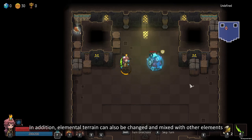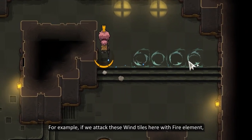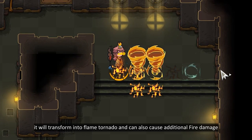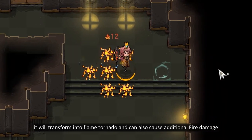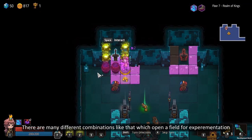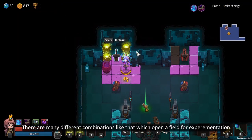Elemental terrain can also be changed and mixed with other elements. For example, if we attack these wind tiles here with the fire element, it will transform into a flame tornado and can also cause additional fire damage. As for the water tiles, if you use fire on it, it will simply vaporize. There are many different combinations like that which open a field for experimentation.